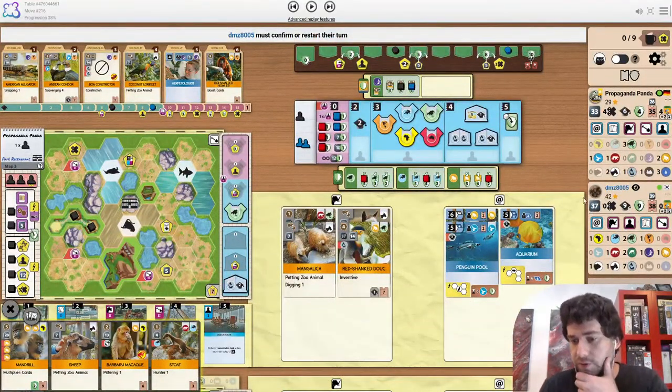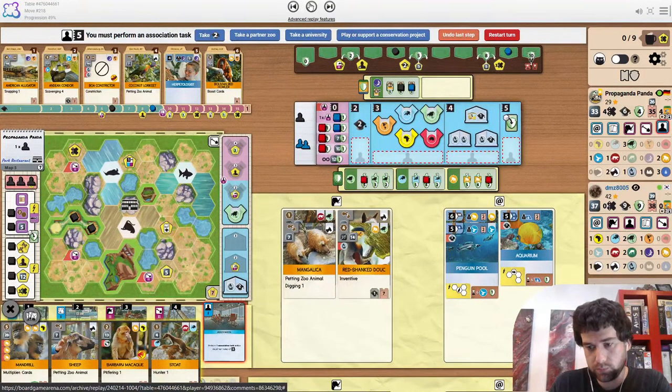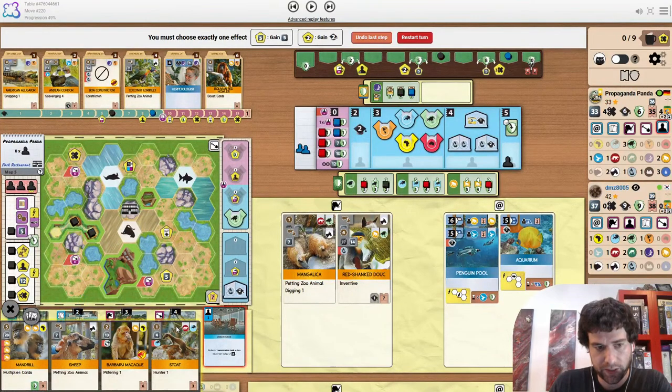All of a sudden the opponent's got a pretty sizable lead. They have no cards in hand though, and they're about to upgrade cards. But they're also ahead in upgrade tempo. Asia into size 2 is fine — not having these upgrades is really going to hurt.